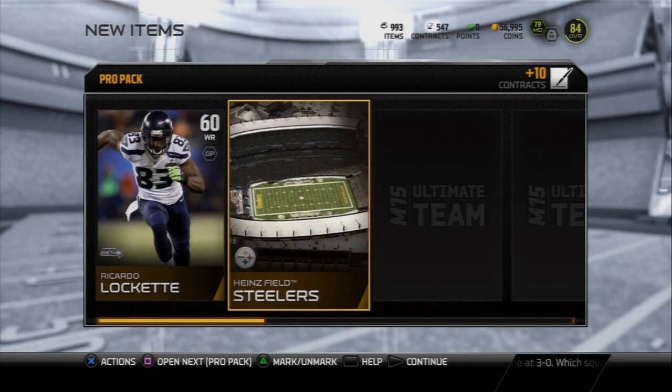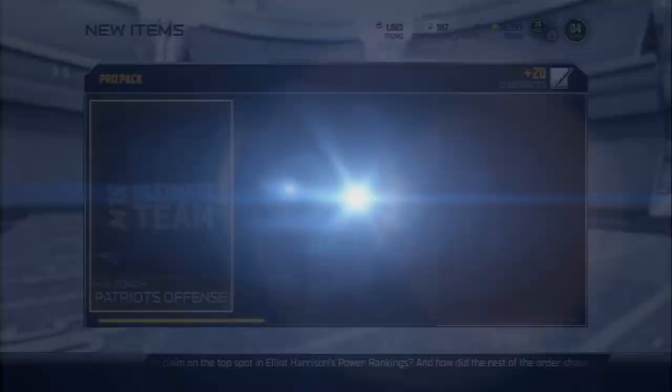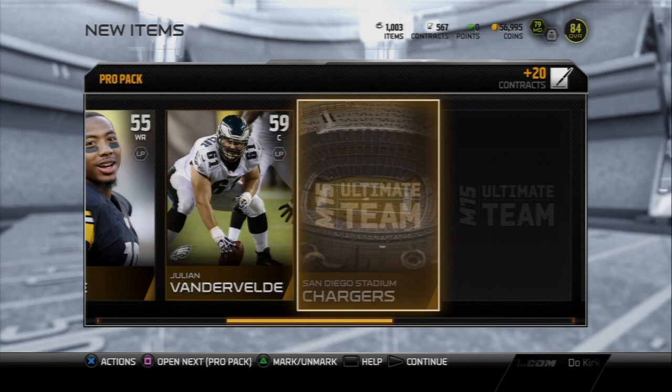Peanut Tillman — yeah, I pulled him recently. And there we go — we get a Team of the Week collectible. Not the one I wanted though; I would have preferred the defensive one, the fourth corner interception collectible, because I still need that Bruce Carter. If I could get Bruce Carter it would be super awesome, but I don't really have my hopes up.